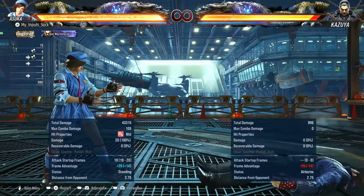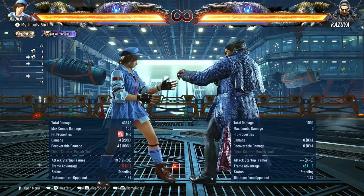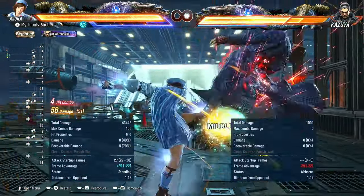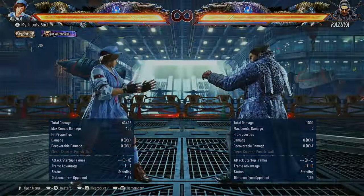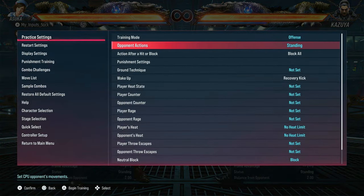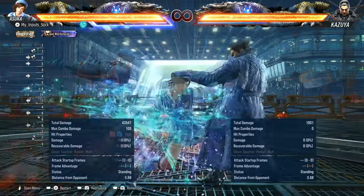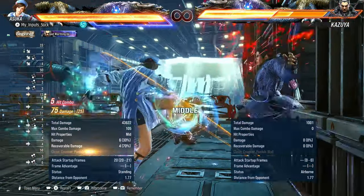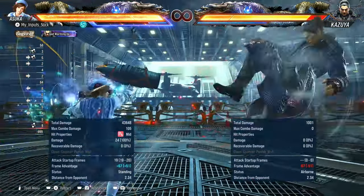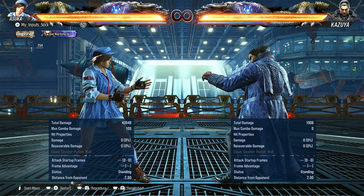The next move is forward forward one plus two. Without Nani Vagasto, on hit it doesn't do much — it knocks the opponent away from you. Plus 29, so you can dash up and get a mix maybe. On block it's minus six. But if you have Nani Vagasto active, this becomes plus two on block and turns into a launch on hit. The same goes for your running one plus two — it goes from plus four on block to plus 11, and of course turns into a launch on hit as well. Nani Vagasto basically turns two of her approaching moves into launchers and one move into a very good combo ender, especially when you don't have a wall.